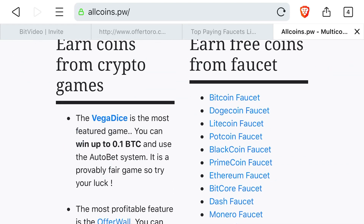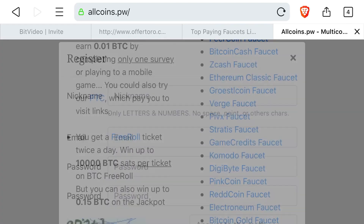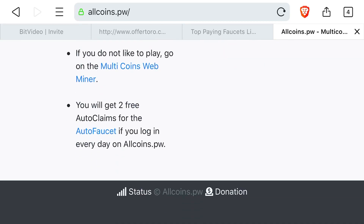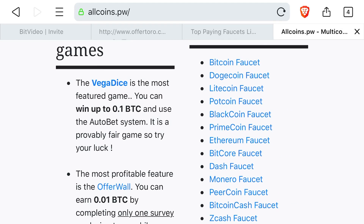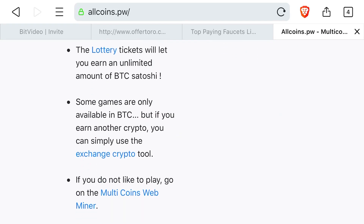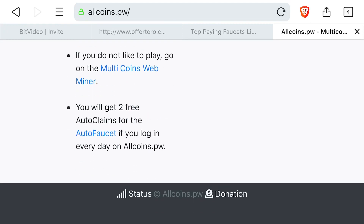Our goal is just to find out what they're offering and what it looks like. There's a registration section we'll do in a second. They have dice, games, a lottery, crypto exchange, pool, multi-coin web mining, and an auto faucet. You get two auto claims.